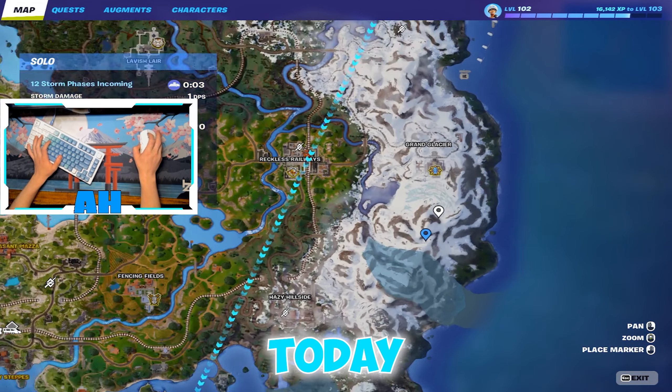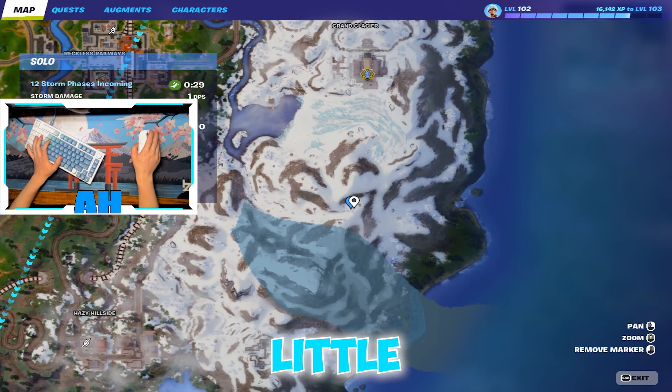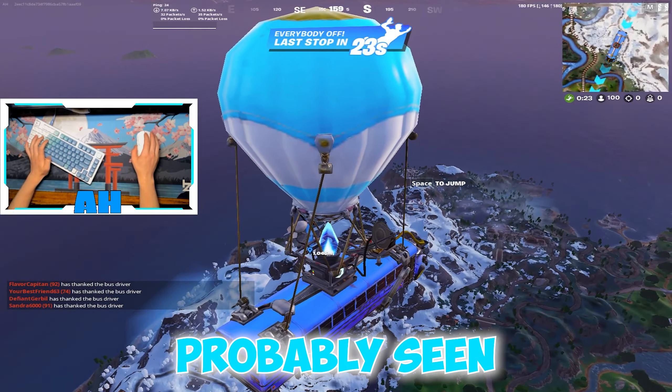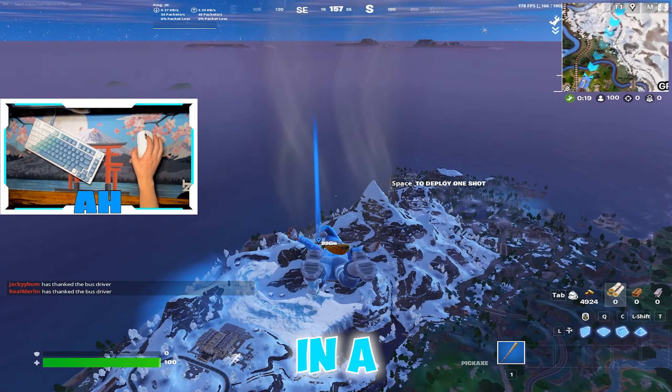The first drop spot we're going to cover today is right next to Grand Glacier. It is on this mountain — a little base camp — and then you go down the hill to get even more secret loot. You've probably seen this POI before, but I'm going to highlight it in a little bit more detail.